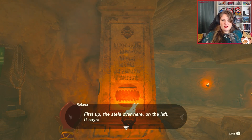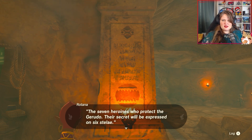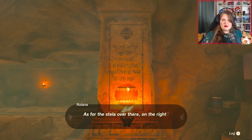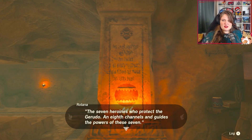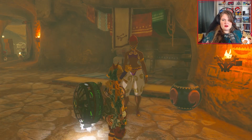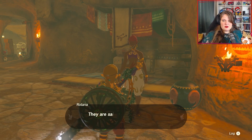First off, the stella over here on the left — it says the seven heroines who protect the Gerudo. The secret will be expressed on the 6th stele. As for the stella over here on the right, it says the seven heroines who protect the Gerudo — an eighth channels and guides the power of these seven.